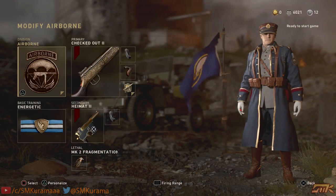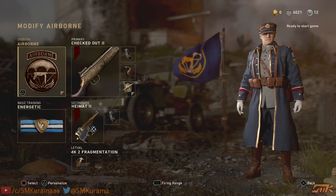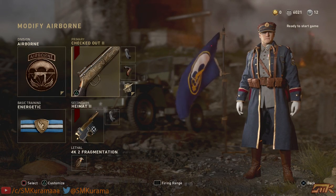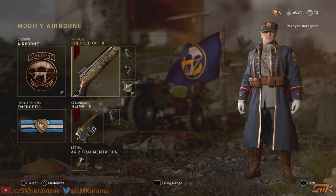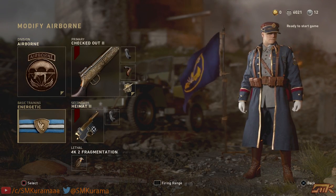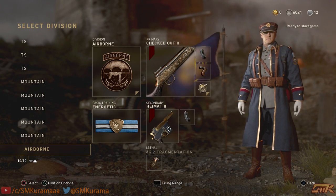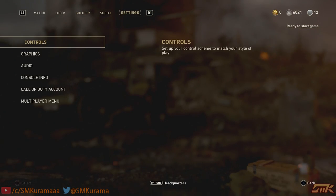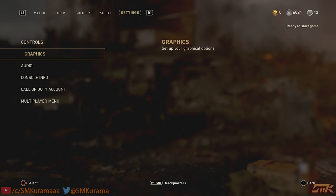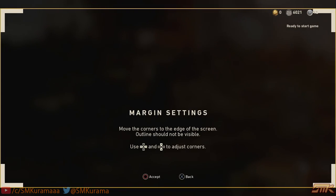First things first: you need to make a specific class setup. I'll explain why later when we get into the game. Just use Airborne and Energetic — I suggest running with your pistol. Then go to Settings, go to Graphics, then Safe Area and make it as wide as possible, maxed out.